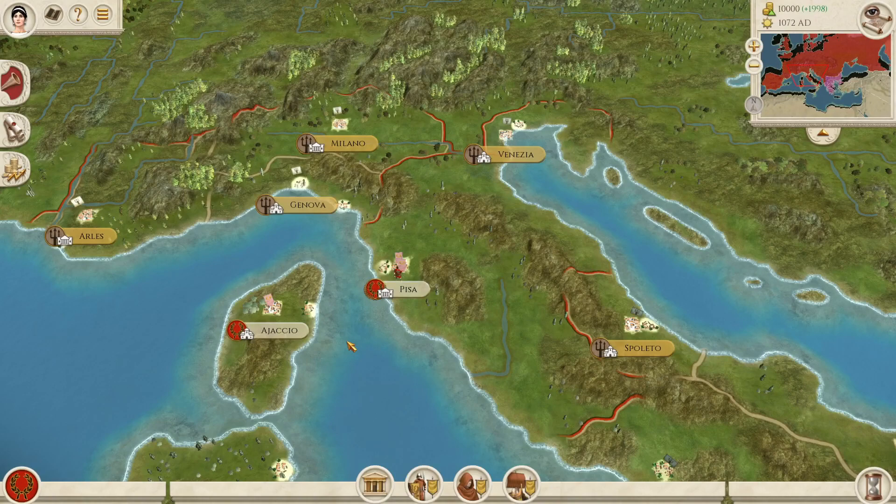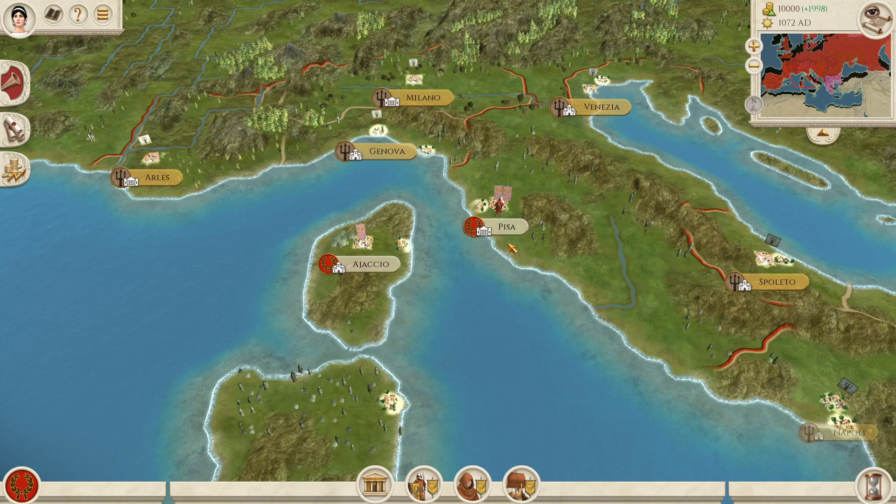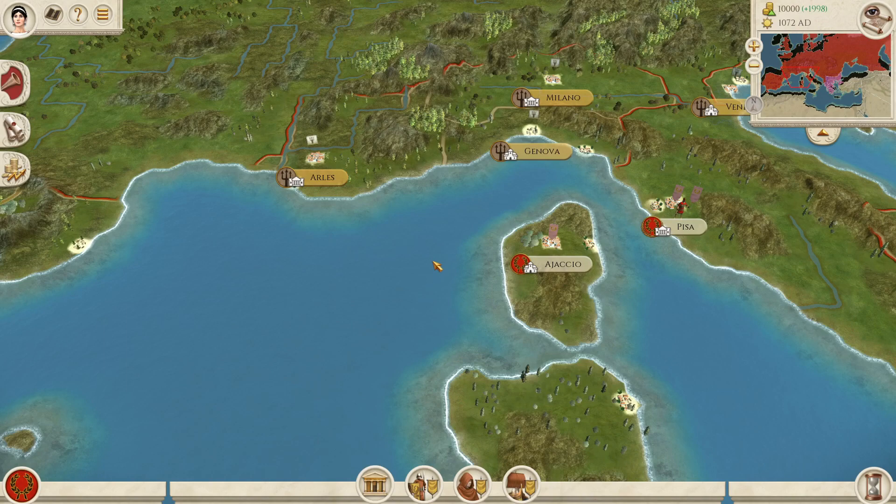I've only added in a couple of factions so far. We've got the Republic of Pisa here. It looks like the Julii because I have not yet replaced any of the 2D art, but I will be utilizing and upscaling the Chivalry art and making sure it works in the remaster.